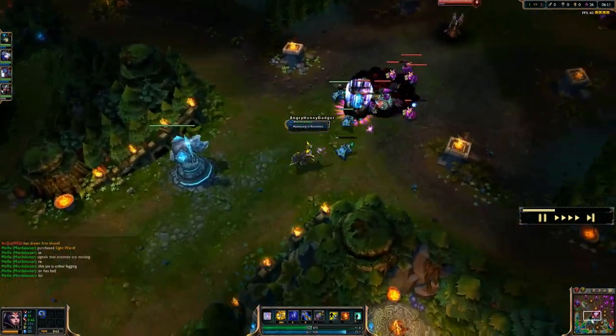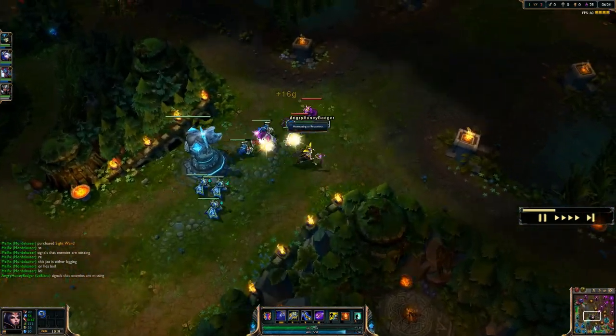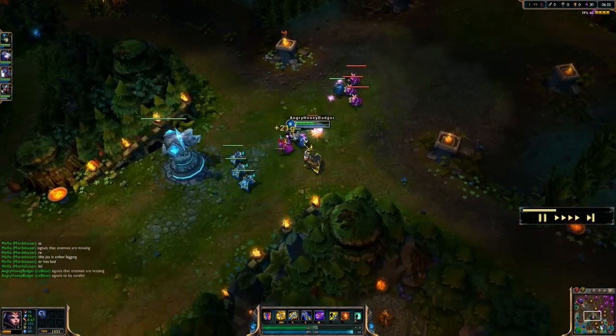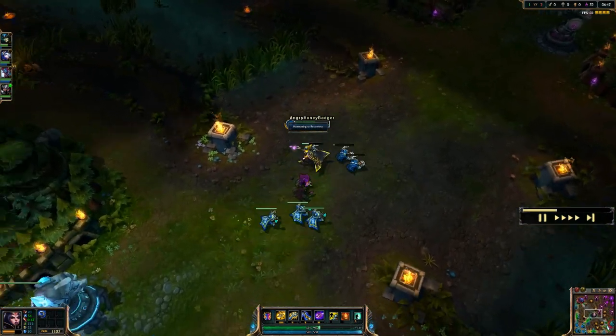Then as for your W, which is what we put a point in at level 2, that is your Distortion. You're going to rapidly move to a target location and deal a lot of damage when you do this as well. In the following 3 seconds, you can activate it again to return to that starting location.